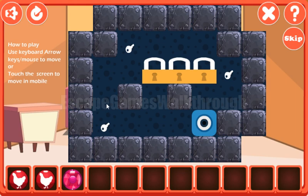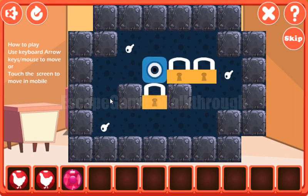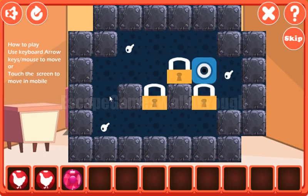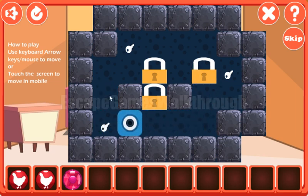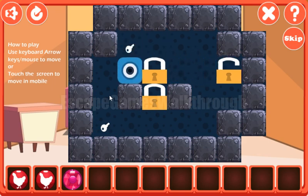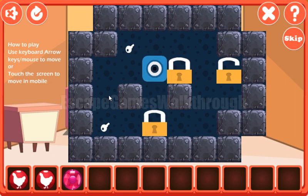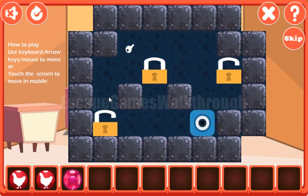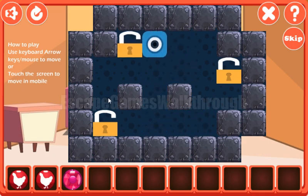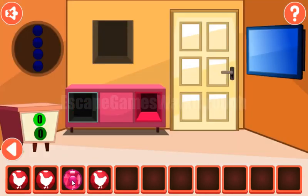Now let's solve this puzzle with the locks and keys. Moving this away — the first lock is on its position. Then moving this one away — the second is on its position. And the last one. We have solved it and got another token with the hand.